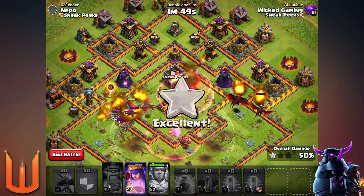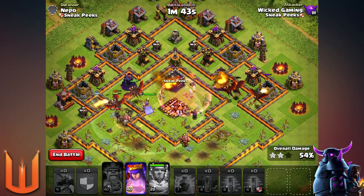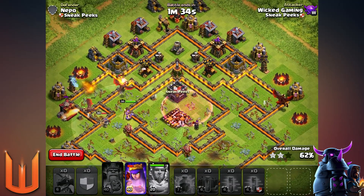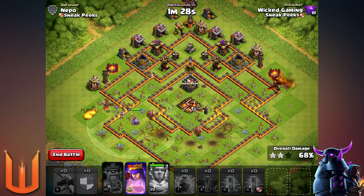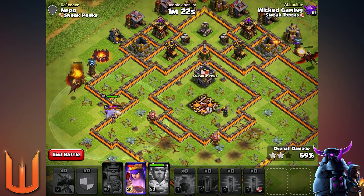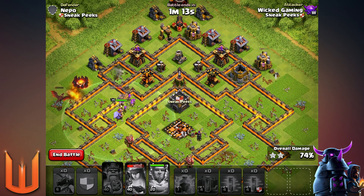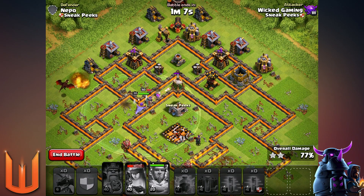Let's see if we can pull it off. The Archer Queen still has Royal Cloak, which is good. The Grand Warden is on high health. We're just going around now hoping the dragons can handle the air defenses that are totally smashing them. Those two air defenses at the top are really crushing our troops. I don't think the lightning and earthquake trick up there would have worked anyway, because the bottom ones would have destroyed a lot of dragons due to those storages in the way. The Archer Queen is going in — this could be a three star!